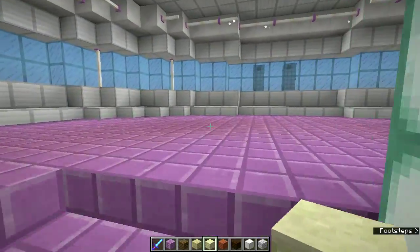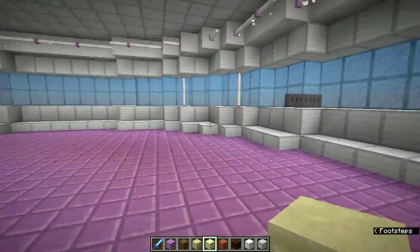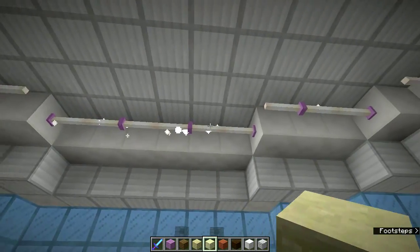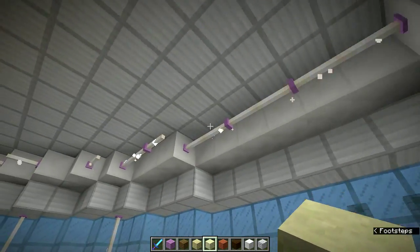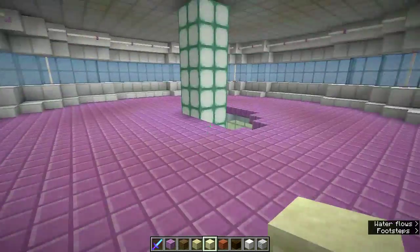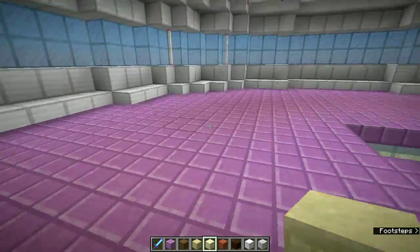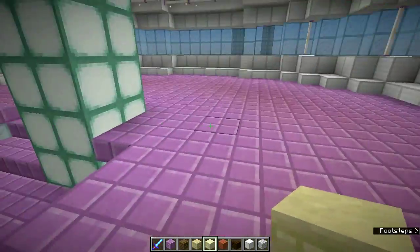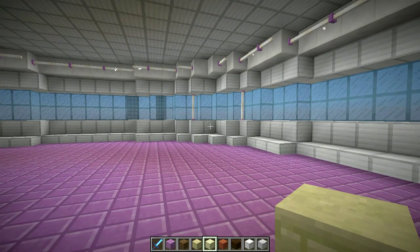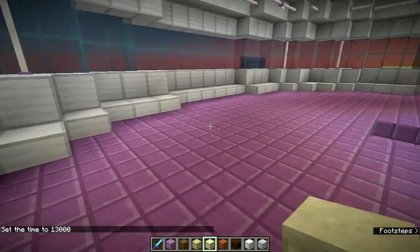I tried lots of different blocks here. The whole floor is half-slabbed, so lighting levels in here don't matter too much. I'm using the end rods kind of like neon lights — I think it looks cool. And using armor stands in the corners. The lighting in here is really just so you can see, because you still want to be able to see a little bit — contrast is okay.